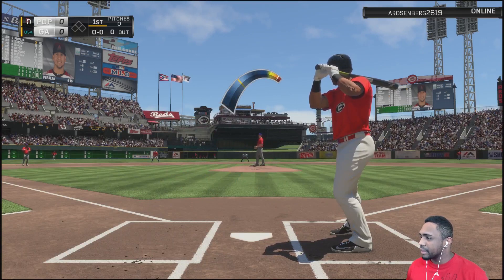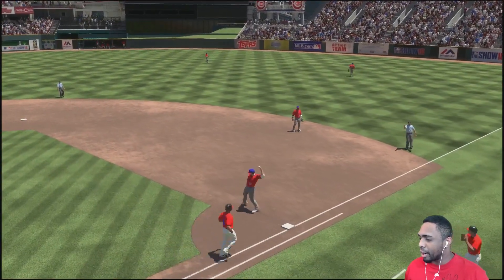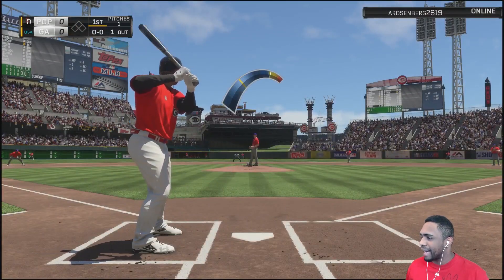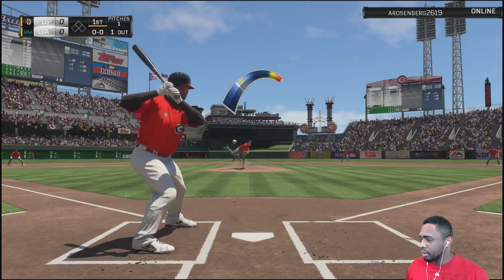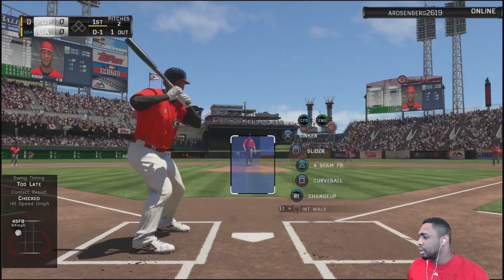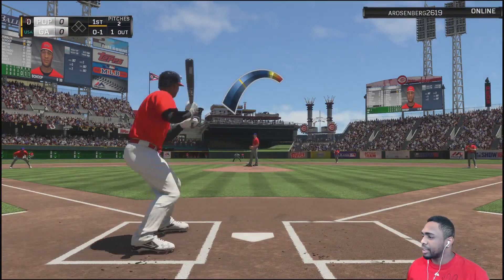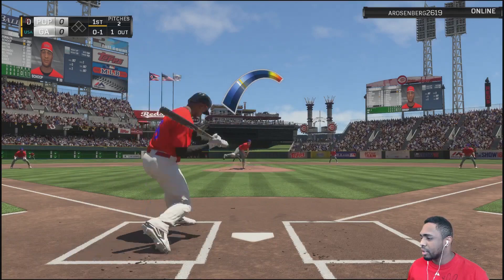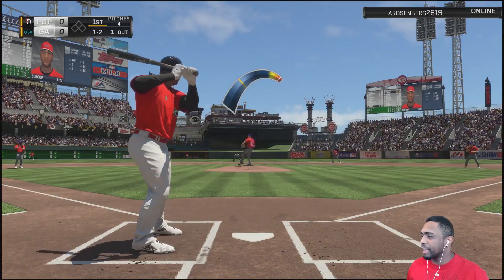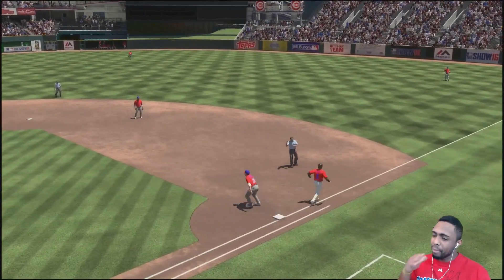Here we go — David Peralta leading off, hopefully not a bunter so we get an easy out. Robinson Cano gets a good start — we both got red uniforms. Jonathan Schoop batting next. Opponent brings the corners in just in case, probably a slash attempt. He reaches out for the pitch — A-Rod with the cannon all day.